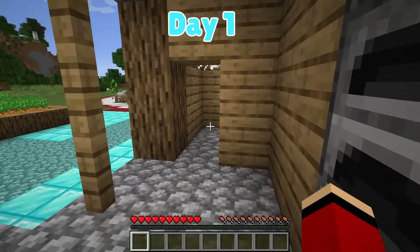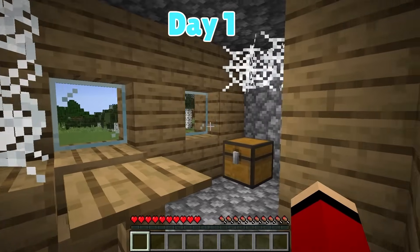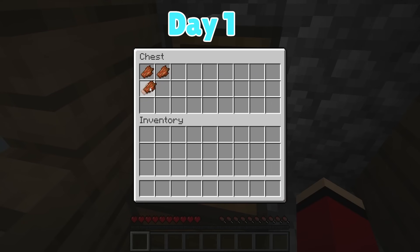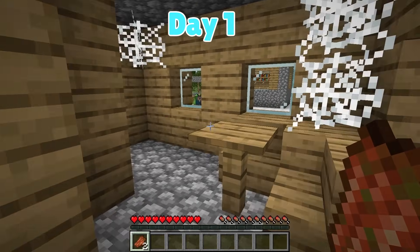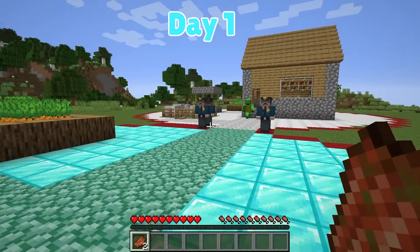Ew! This house is so dirty! This is awful! Cobwebs. It is a bit worn down, but there is a chest in here. Open! Rotten flesh? But why? Yuck! The next three days will be tough. Can we really live here like this?